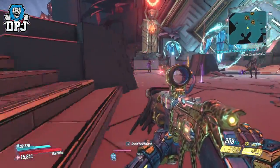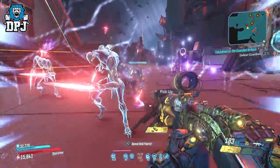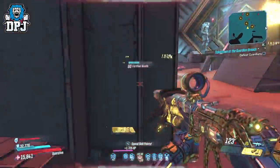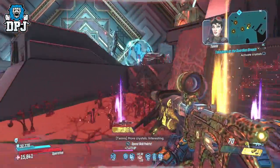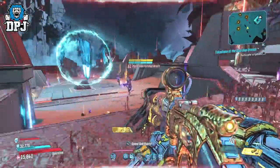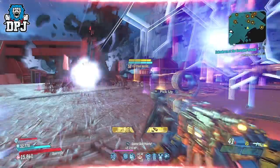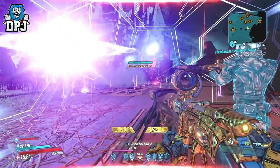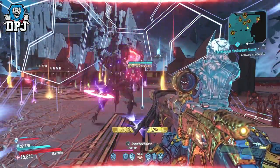Clear out the first initial set of enemies again, but this time do not activate the crystals. What happens now is that the first portal you opened up by standing on that crystal pad will open back up and constantly spawn endless enemies — and I mean absolutely endless. This is where you farm those legendaries and that XP.